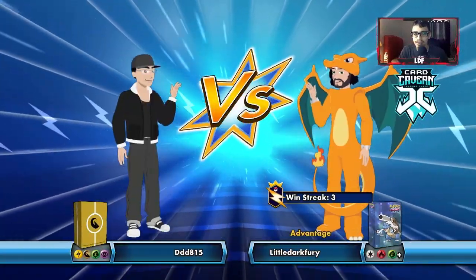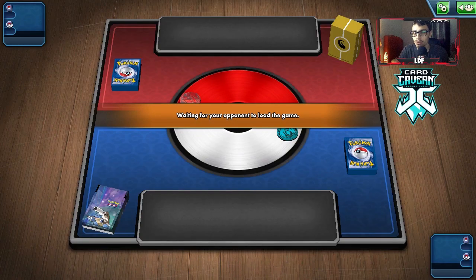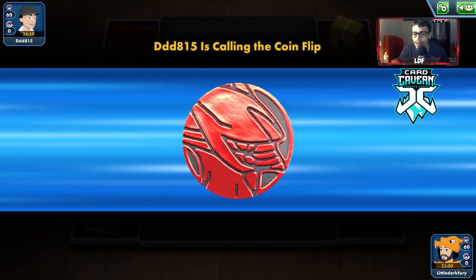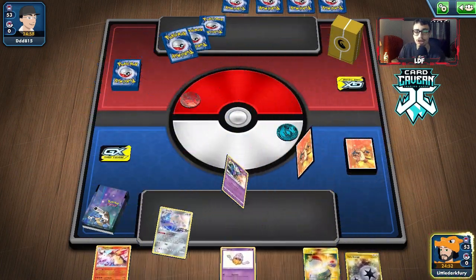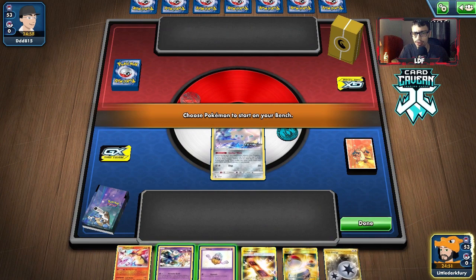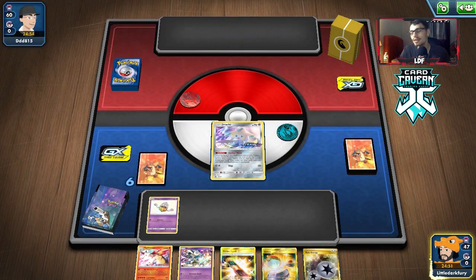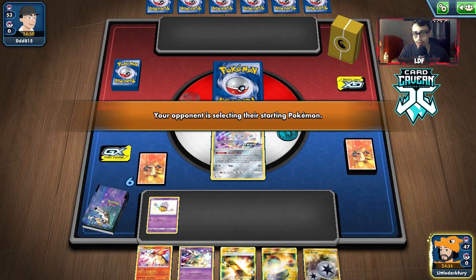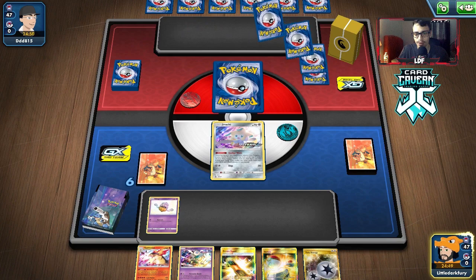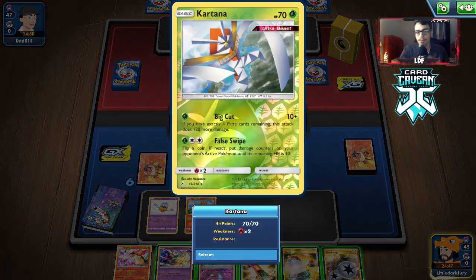Let's get into a match with this Typhlosion deck. We're up against a deck with types and we'll see if we can put energy into the Lost Zone. We do get to go first - we get the Jirachi and Cyndaquil start, which isn't bad. We have a Typhlosion, Twin Energy, and a mulligan. We're up against a grass deck with energy retrievals - could be an Egrow deck or something like that.